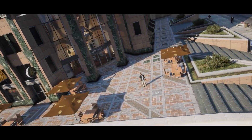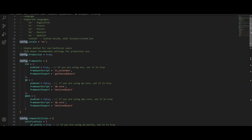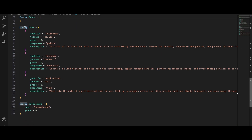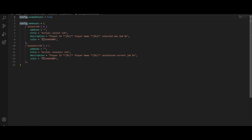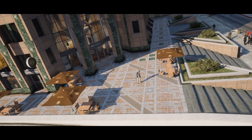Choose any NPC, assign unique animations, and bring your Job Center to life. It also features target script support, so you're not stuck with the basic press E interaction. With built-in anti-cheat protections, a custom logging system, and an advanced notification setup, this script isn't just beautiful — it's bulletproof.